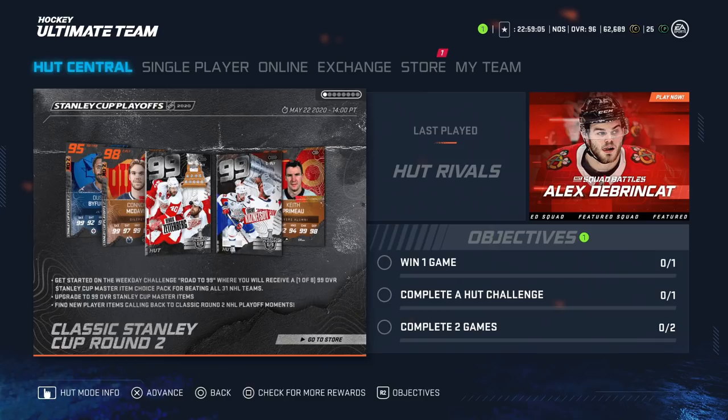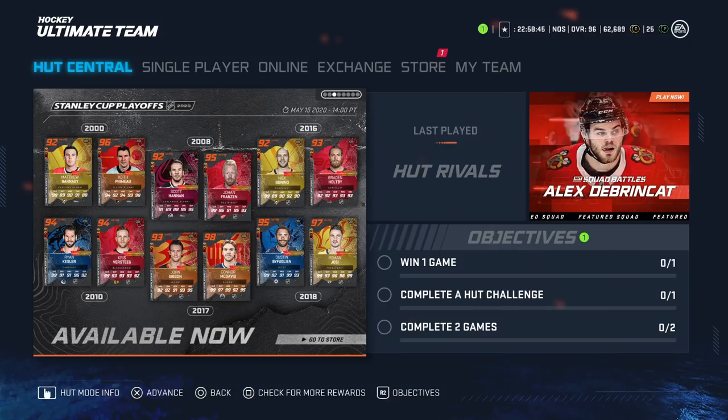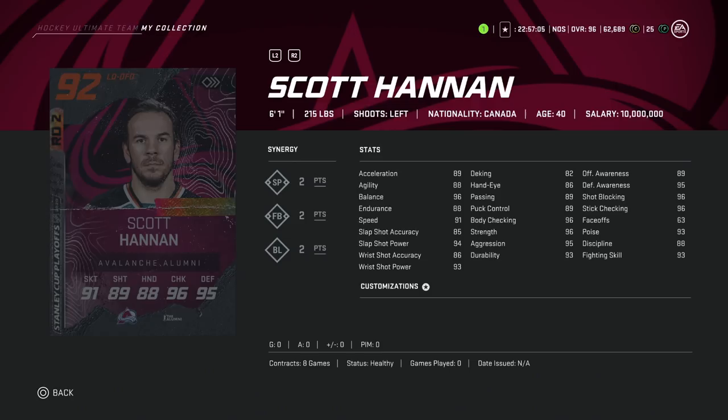All right guys, it is time to discuss the Stanley Cup playoff event for NHL 20 as we enter into round two, highlighted by the two new Master Set players: the 99 Evgeny Kuznetsov and the 99 Henrik Zetterberg. We're going to get into all of those cards plus all the normal releases, as we get a quick snapshot featuring cards from the 2000, 2008, 2016, 2010, 2017, and 2018 seasons. Let's go ahead and start breaking down those cards.